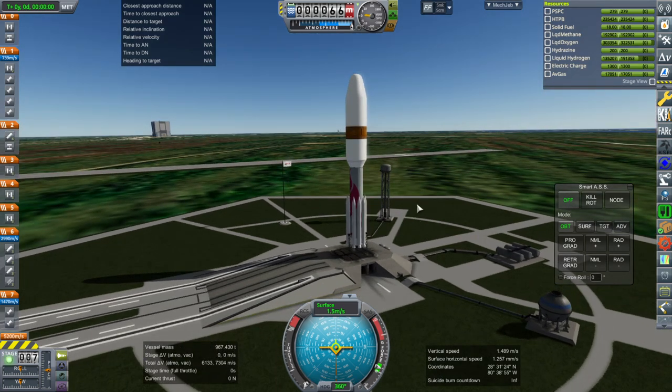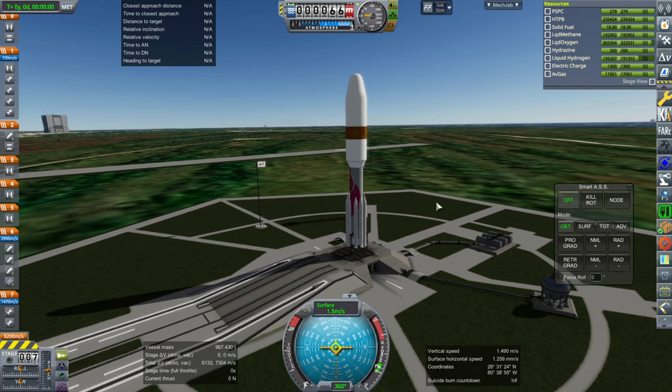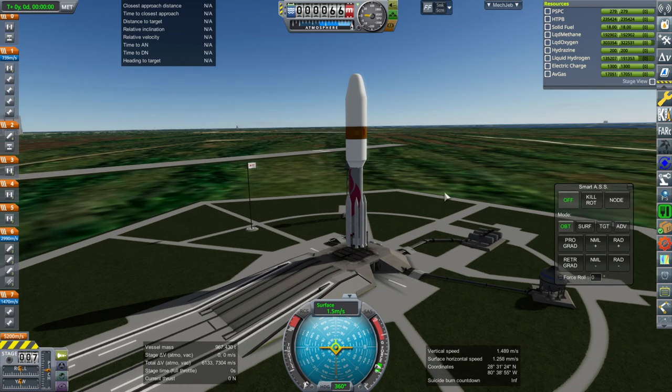These are Delta 3-style: six lit on the ground and then three in the air. We're going to light them all on the ground to get off the ground. It'll give us a healthy thrust-to-weight ratio, but if we only lit six, we would not have a healthy thrust-to-weight ratio. So we have to light all of them.